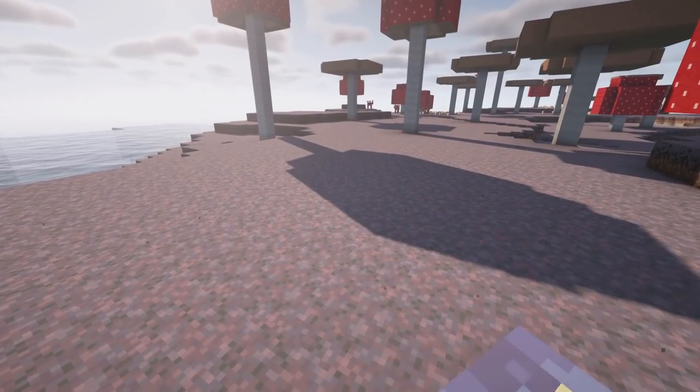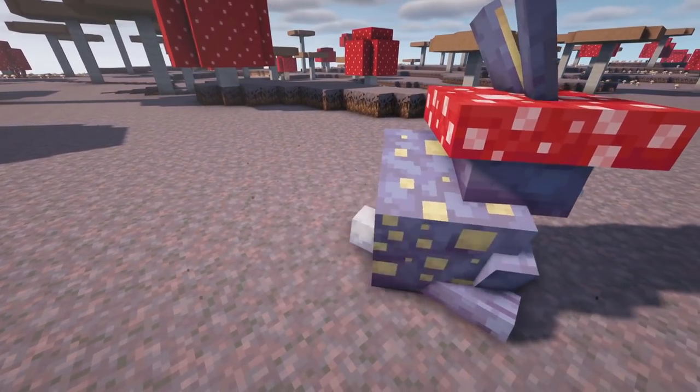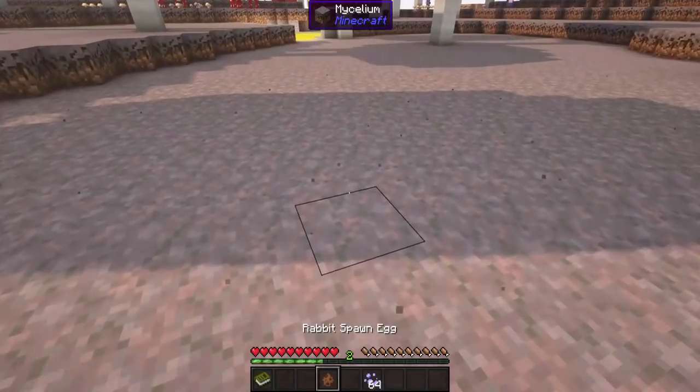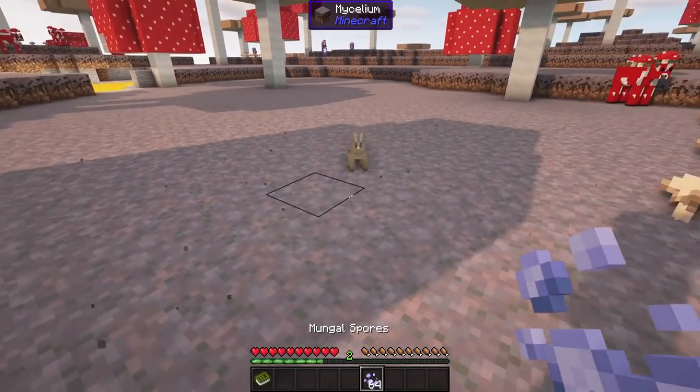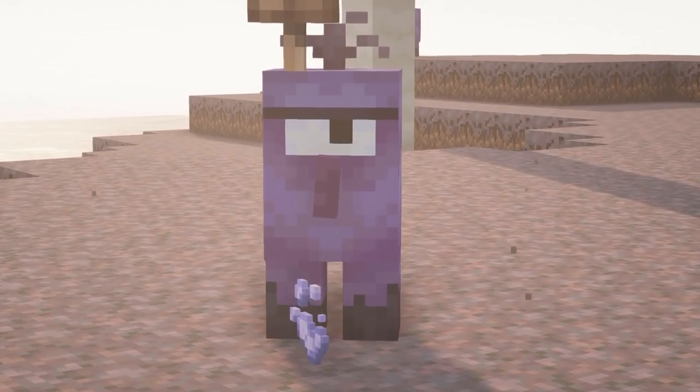Bun Fungus. These mutated rabbits can rarely be found in the mushroom fields biome. As they cannot be bred, the player needs to feed a rabbit Mungle Spores, an item dropped by Mungi.